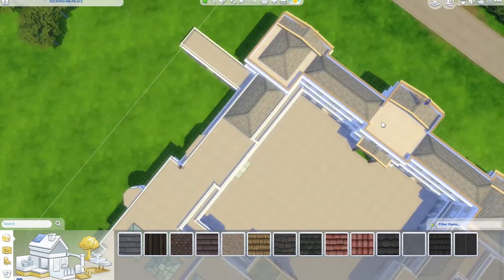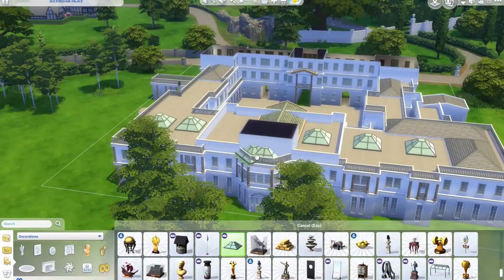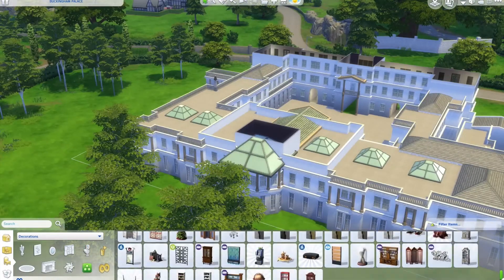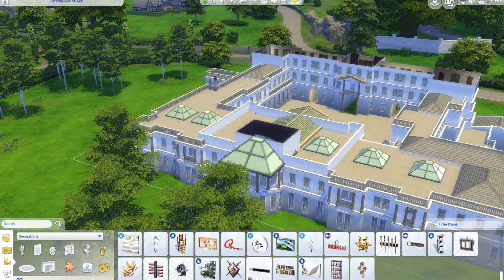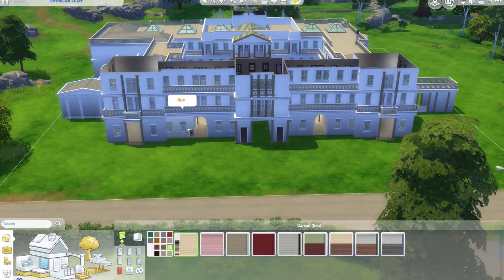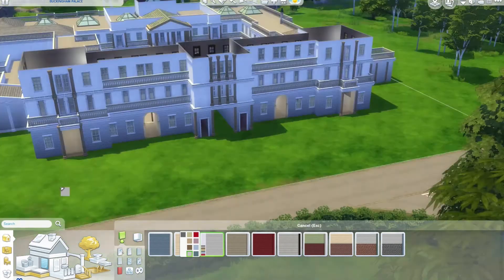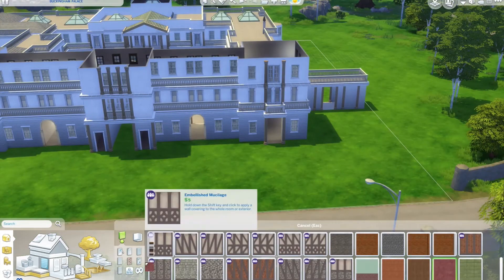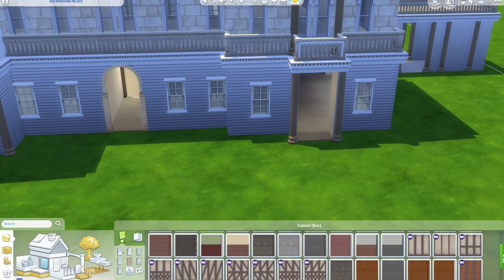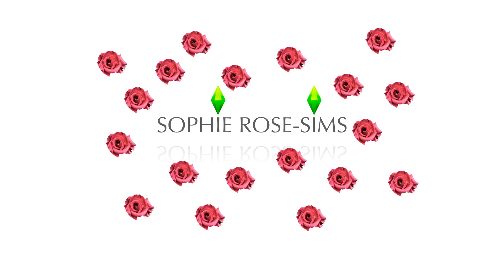We're not even done yet! Part two will be actually decorating the front of the building properly. I think at this point I buy the vampire pack, realising there are quite a few bits in it that I'll need. Part two will cover decorating, the floor plan, and some of the interiors. I hope you liked this video — please subscribe to my brand new channel and give me a thumbs up, or let me know in the comments if you didn't enjoy it. Thank you, bye!